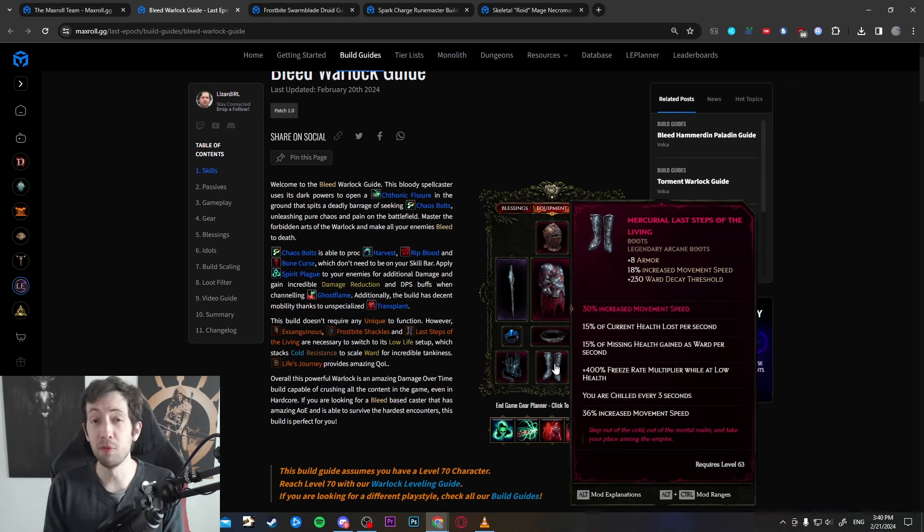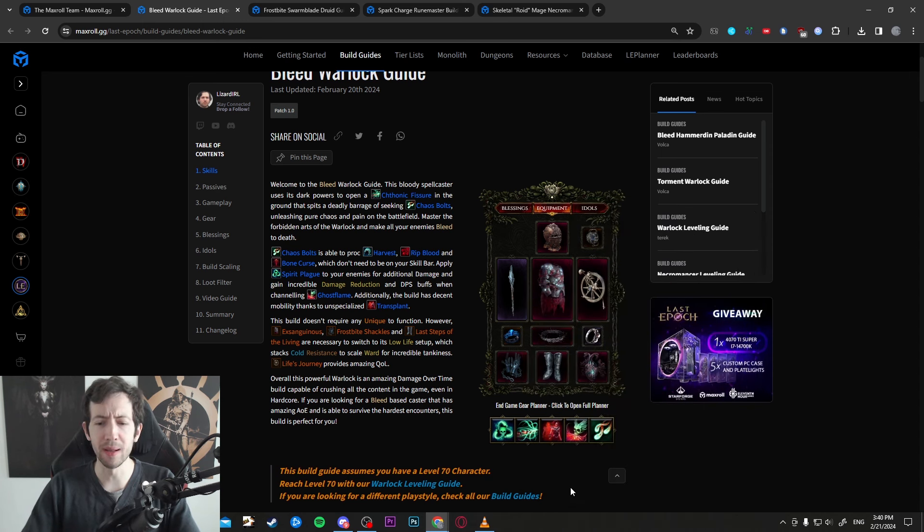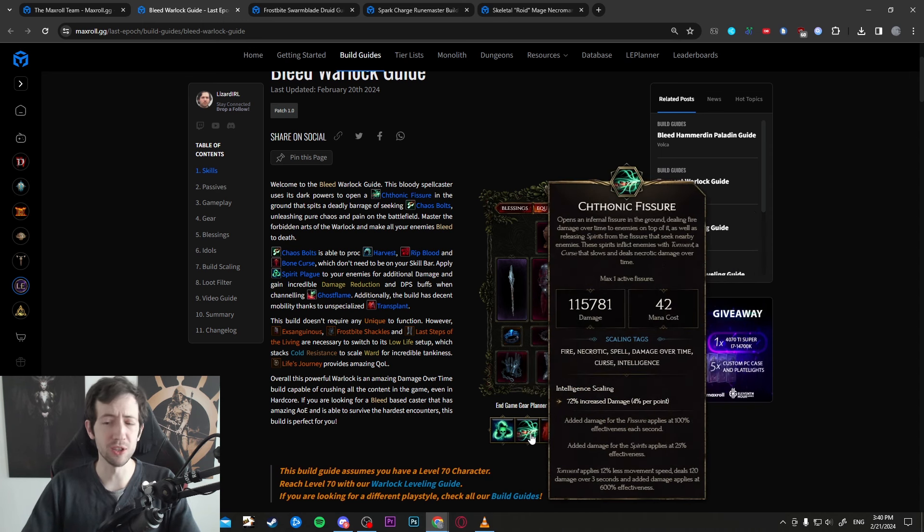Overall this is a very powerful, very tanky, fun-to-play build where you have both good area clear and you can also melt bosses thanks to curses like Spirit Plague and Chthonic Fissure that ramp up your damage. You have the one-button clear, then press a few extra buttons when fighting a big target and they start melting — in some cases dealing dozens or hundreds of thousands of DPS.